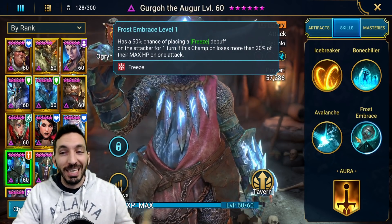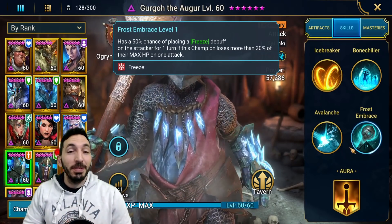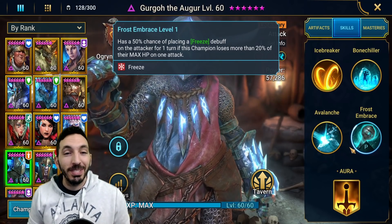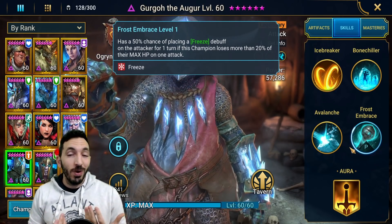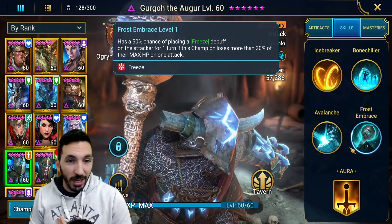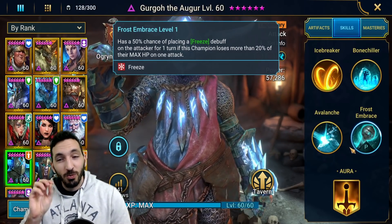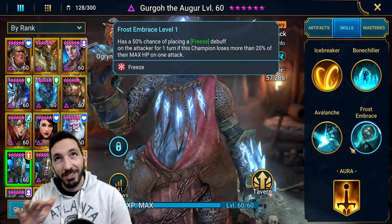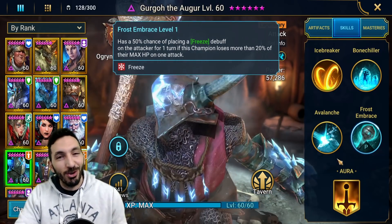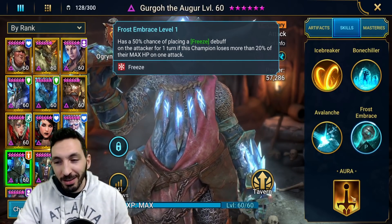And finally, Frost Embrace — another freezing ability. It has a 50% chance of placing a freeze debuff on the attacker for one turn if this champion loses more than 20% of their max HP on one attack. So if he does get attacked, he'll freeze them at a 50% chance. He's very, very squishy — he just gets one hit on him and he's probably going to die. He's more there for the control.